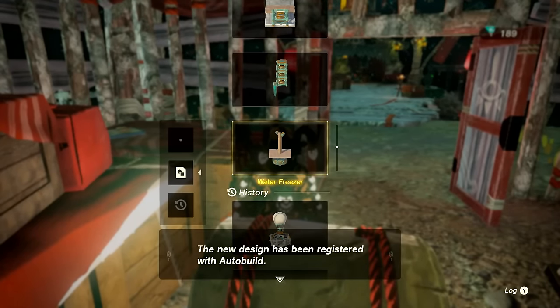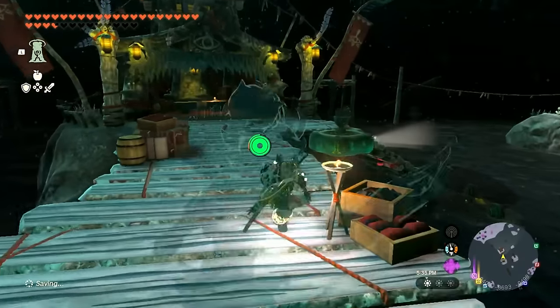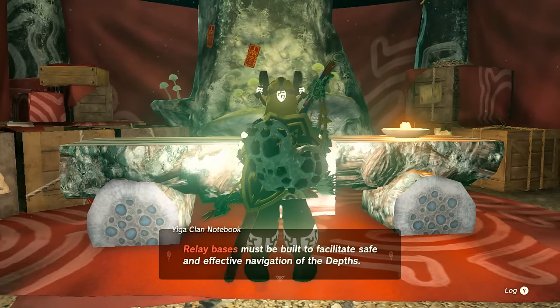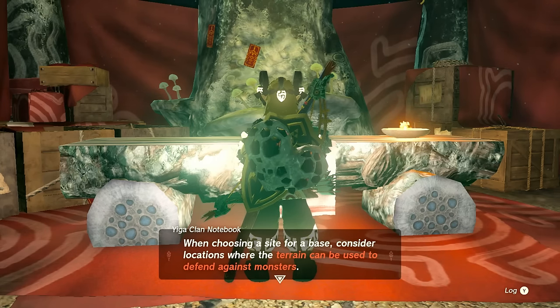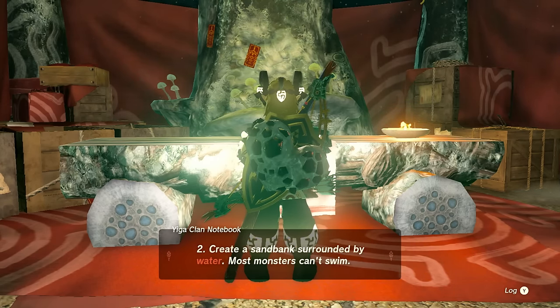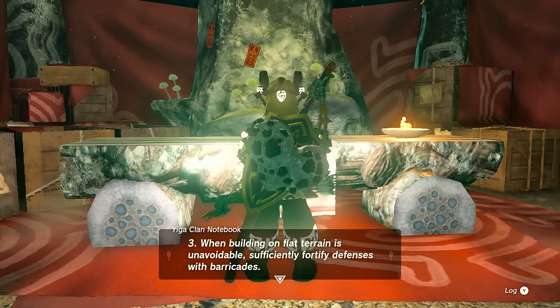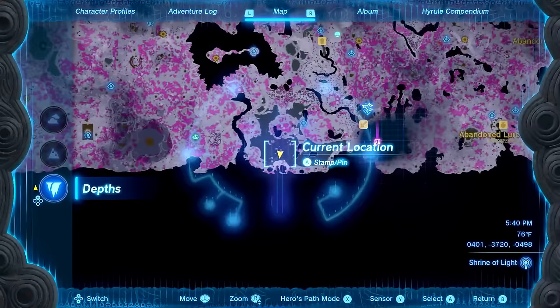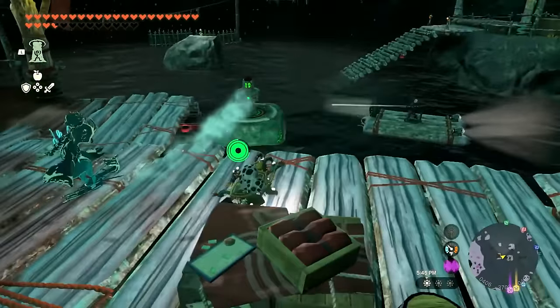The manual continues: when building on flat terrain, fortify defenses with barricades. See Volume Two for base operation and management — glory to Master Kohga. That was pretty good. But then I've been spotted — I want to grab this last bit and then hop back to the shrine, heading east to find the next light root.